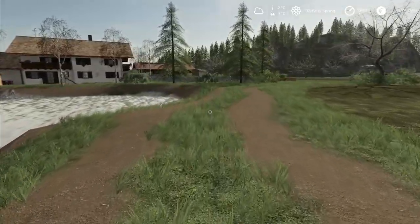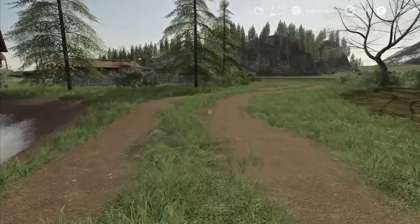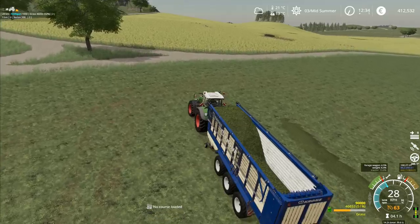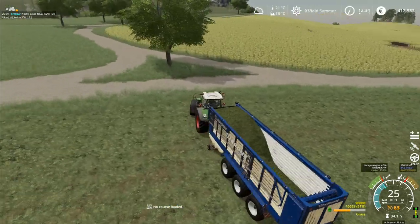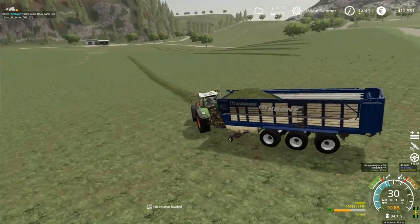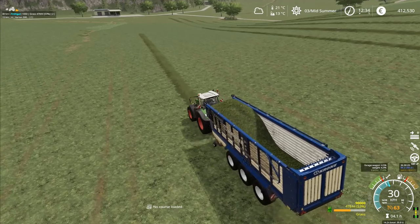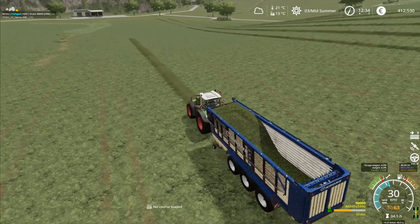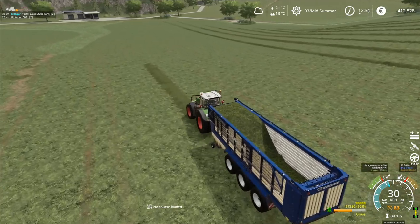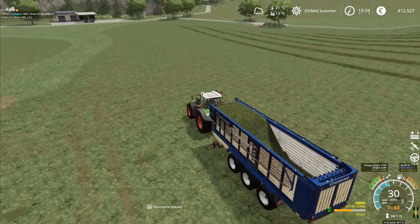Hey folks, it's Frithgar. Welcome back to Alps Panorama at the Northern Sea in Farming Simulator 19. I said about a load and a half, but I'm not sure we're going to get a load and a half out of this field. Looking at what we've got left over there, we've got three big long runs up through there, but then they start to get quite noticeably shorter. We're at 53,000 by the end of this one.